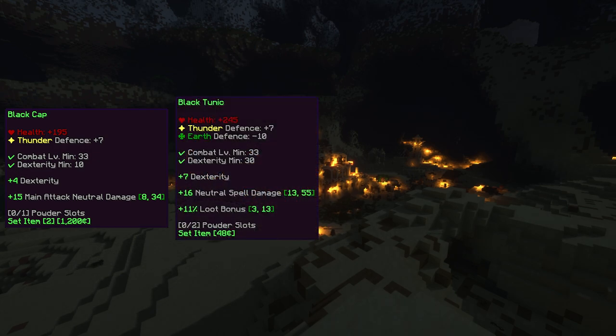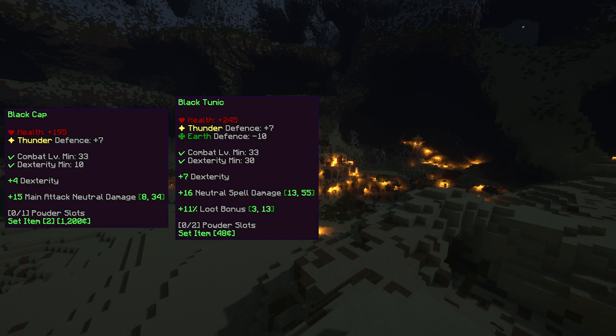The Black Tunic requires 30 dexterity to wear, and gives +245 health, +7 thunder defense, +5 dexterity, and between +3% and +13% loot bonus.